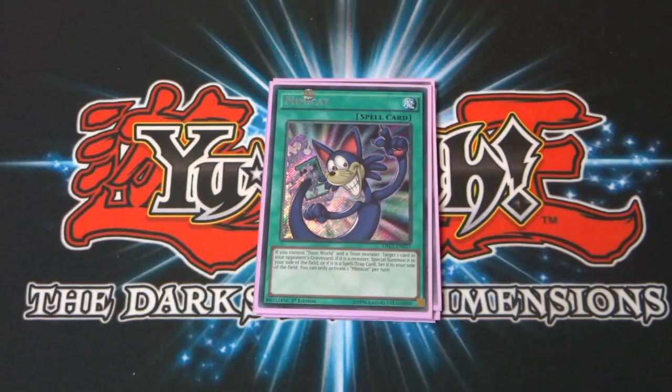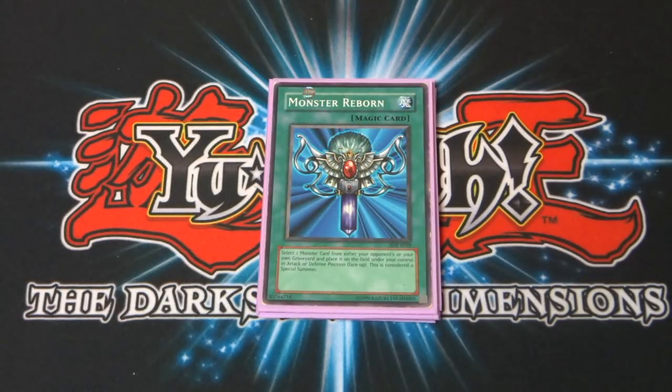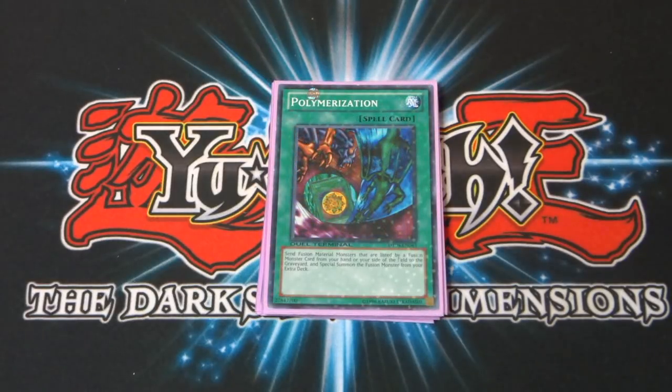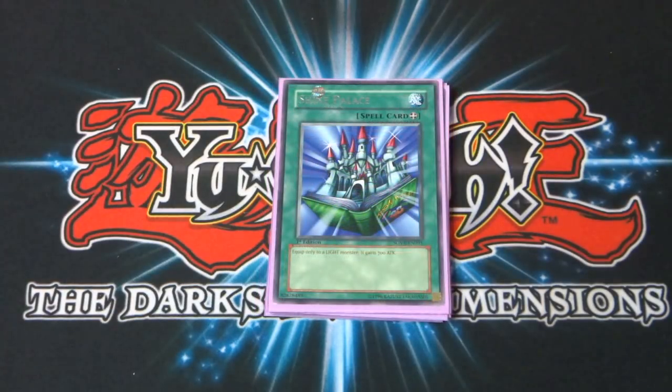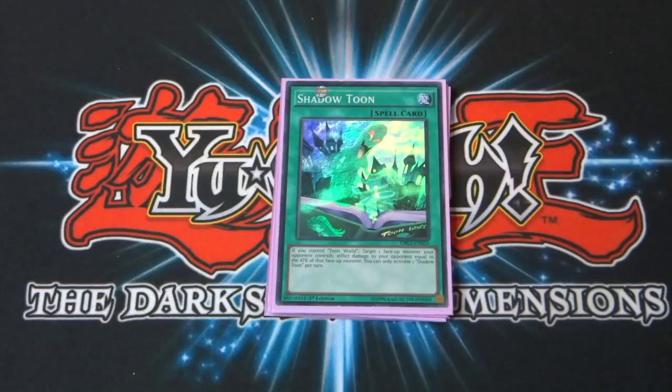I run one copy of Mimikah, also known as Doppelganger in the show. If you control Toon World and a Toon Monster, target one card in your opponent's graveyard — if it's a monster you special summon it to your side of the field, or if it's a spell or trap card you set it to your side of the field. Really cool card. Then a copy of Monster Reborn to bring something back from your graveyard, a copy of Polymerization so we can fuse into Thousand Eyes Restrict or Bickuribox, and a Pot of Greed to draw two cards.